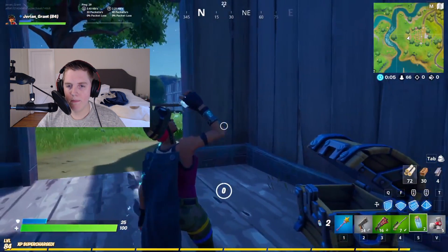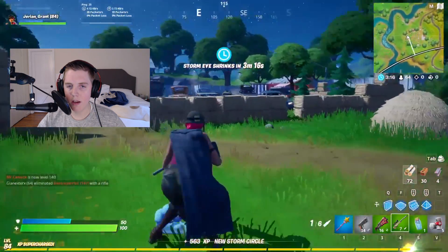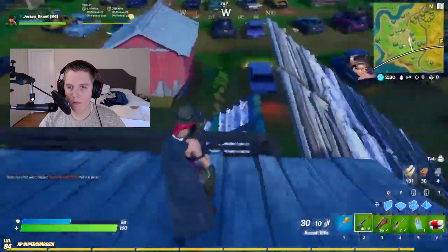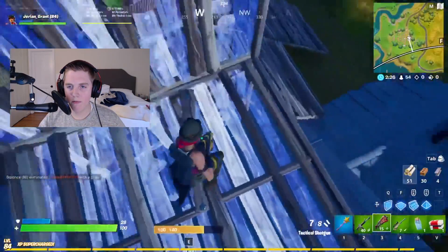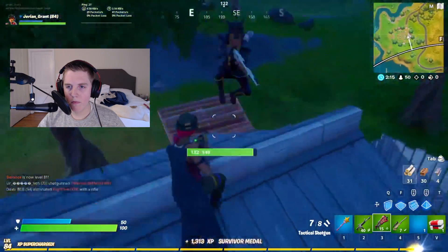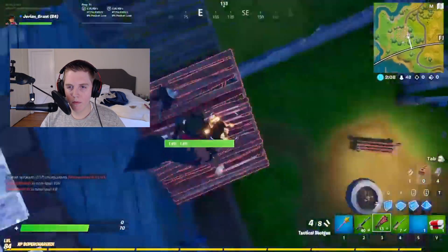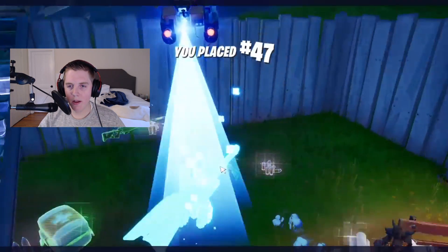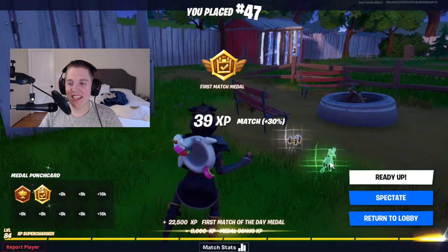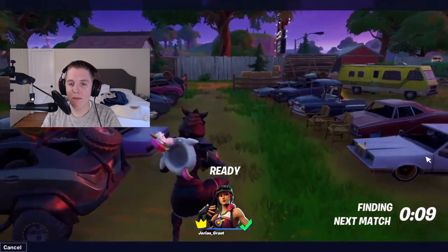I actually have a good loadout. I might be able to do some damage here. These guys are fighting — I see one guy. There's no way I can snipe him. I have no mats. My aim is terrible. I am so bad. He's dancing on me. You're really going to dance on me? I wasn't even close to killing him. I blame keyboard and mouse on console, because this is rough.